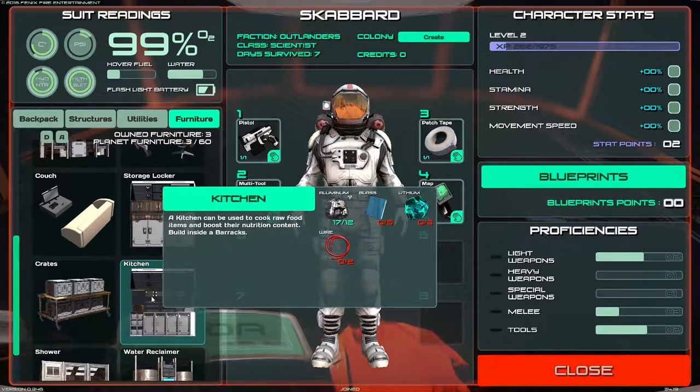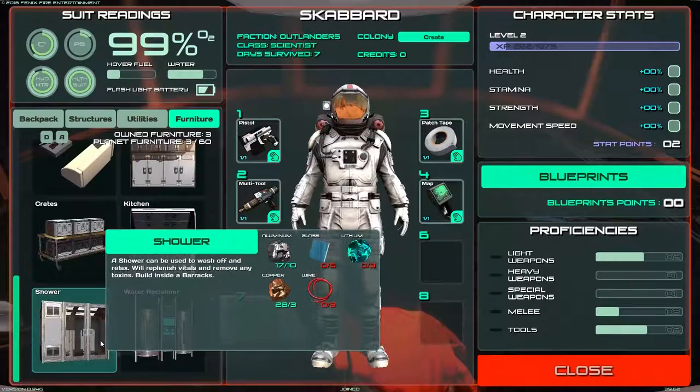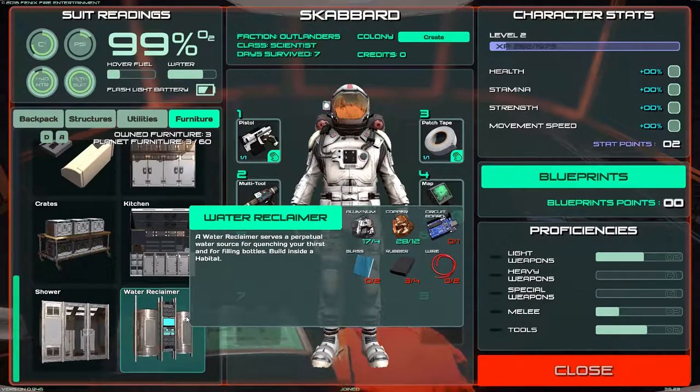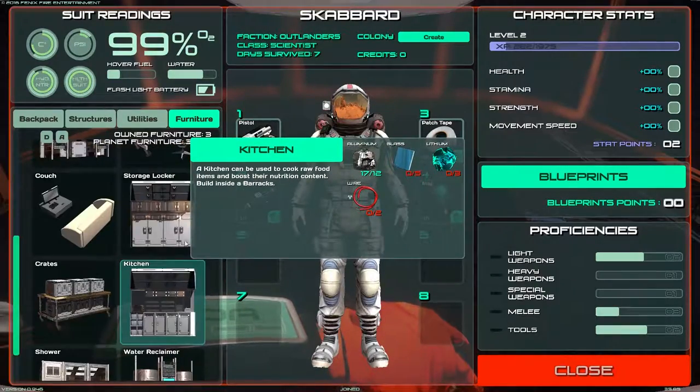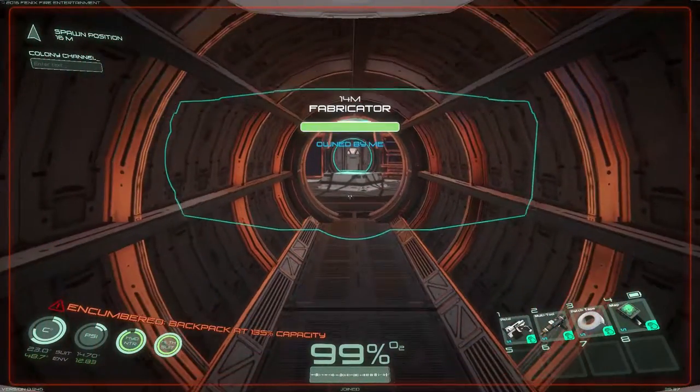We can build a couch for the barracks — lots of plastic for that — and a kitchen, crates, a shower, and a water reclaimer. I think we're going to be able to build all of this today. First thing: the bed. I need more rubber. I hope I have enough.